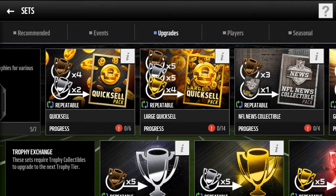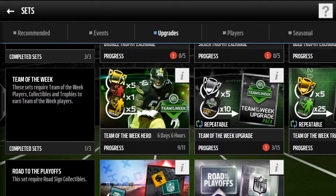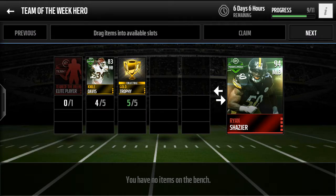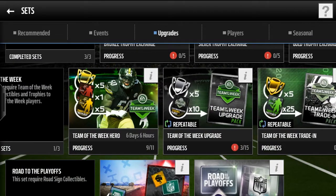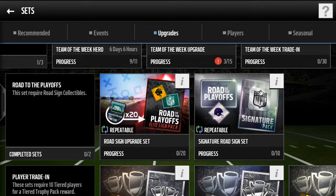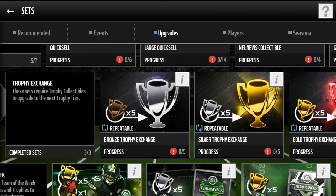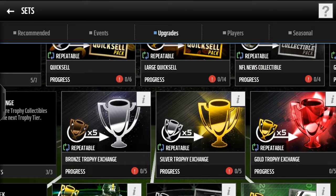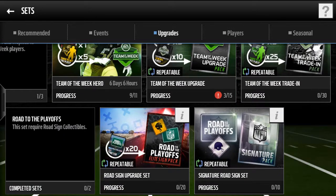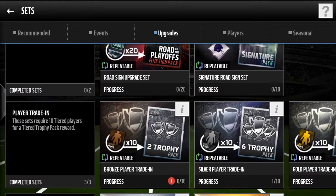For upgrades, try to stay away from quick sells — they usually are really bad. I do recommend doing some pack openings every now and then. How I got these, I just sniped them for about half the price they're going for right now, and I always save up my trophies. Don't do upgrades, because you can sell a bronze for three hundred coins, and five bronzes adds up to fifteen hundred, but you can only sell silvers for around eleven hundred. So don't do those. Road of the Playoffs I don't really recommend either.